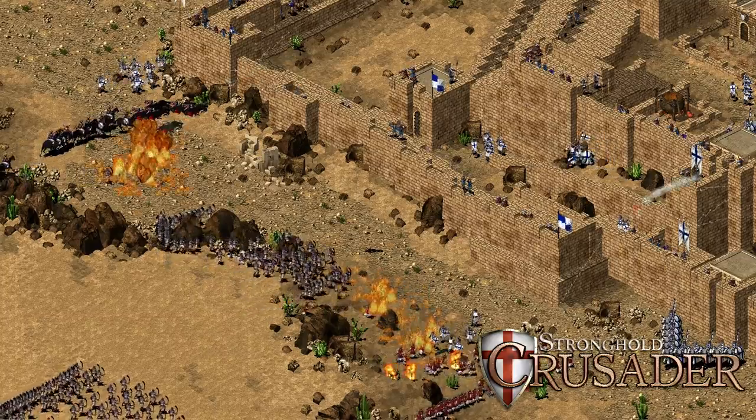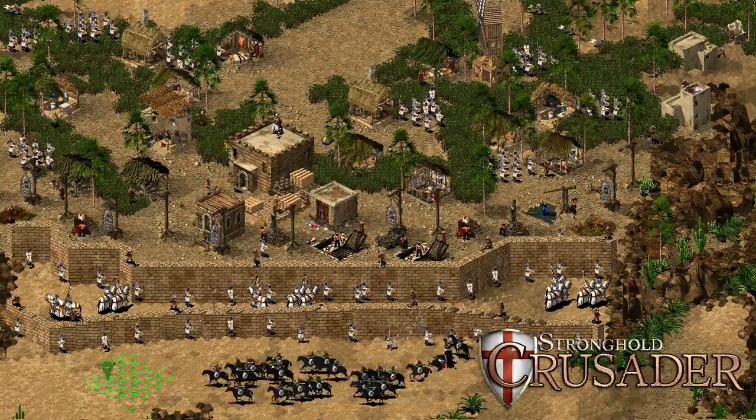Just like in the original classic Stronghold Crusader, Warlords will allow you to recruit troops from a variety of different cultures. So while in Crusader you could recruit troops in the Middle East including Arabic troops and crusading Europeans, in Stronghold Warlords you'll be able to recruit troops from Mongolia, Vietnam, China and Japan.